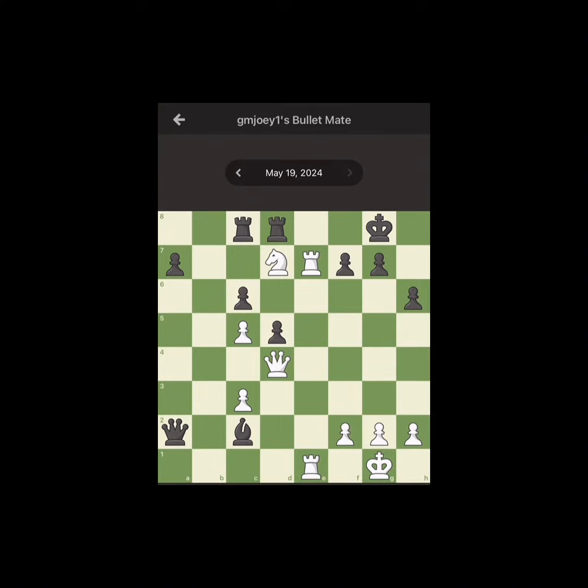The solution is this: it's a forced mate where you sacrifice one rook, then the other, then you attack. You attack protected, and then you mate.